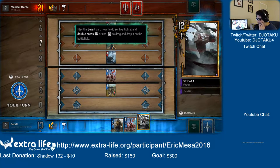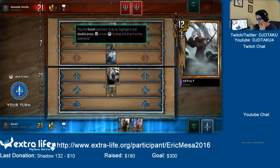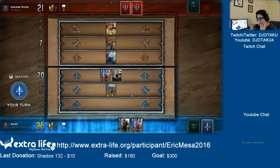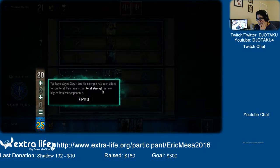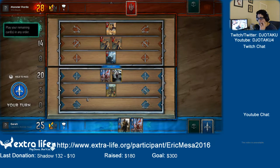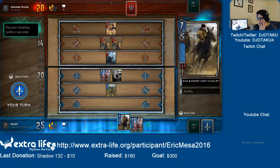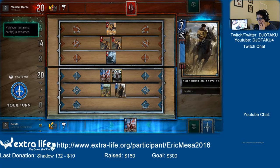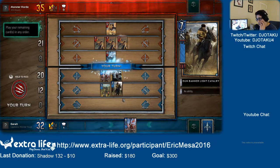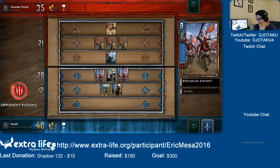Played as Geralt — well, I mean, it is The Witcher. Very cool, look at that. Alright, so I'm going to put a Witcher card up here. So I'm higher strength than my opponent's points. Now they're higher than me. Now I'm higher than them. Now they're higher than me. Now I'm higher than them.